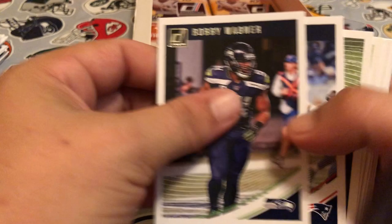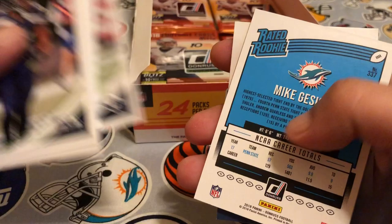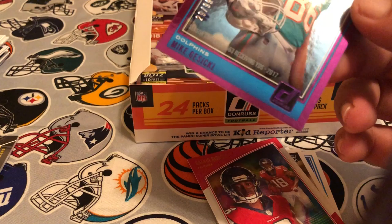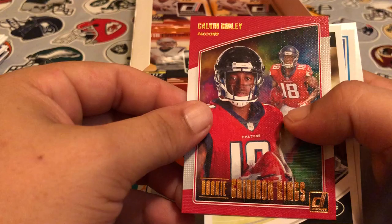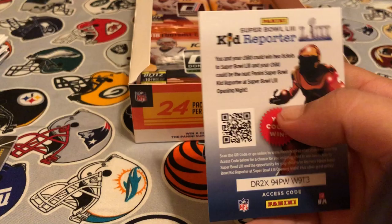Pack eleven: Bobby Wagner, Julian Edelman, Joe Thomas, Brett Kern, Giovanni Bernard, John Hekker. We have a Gusicki here and this one is a stat line — serial numbered 29 of 99. That is a sharp looking card, I like the color, it's pretty nifty. And then we've got a Rookie Gridiron Kings of Calvin Ridley. Our rookie card is Trenton Cannon and then our rated rookie is Courtland Sutton.